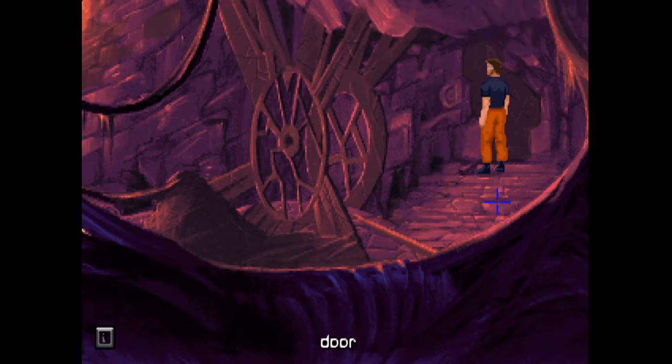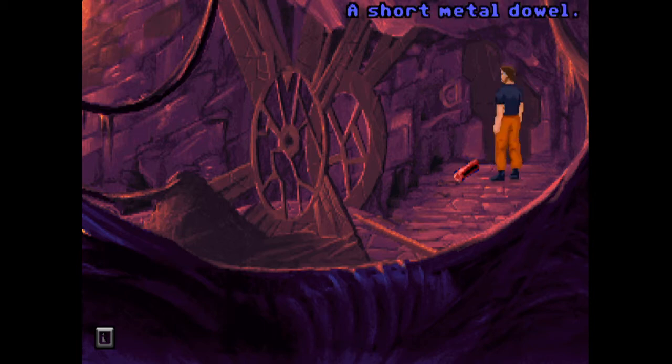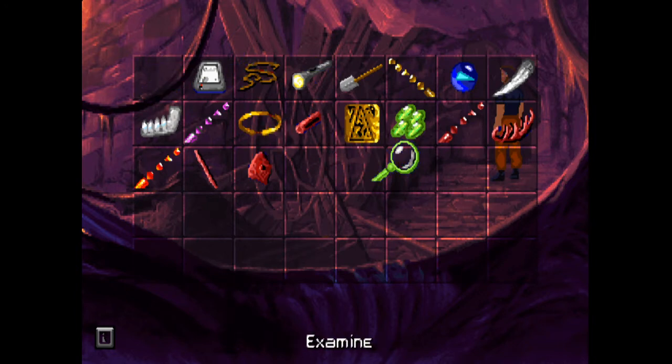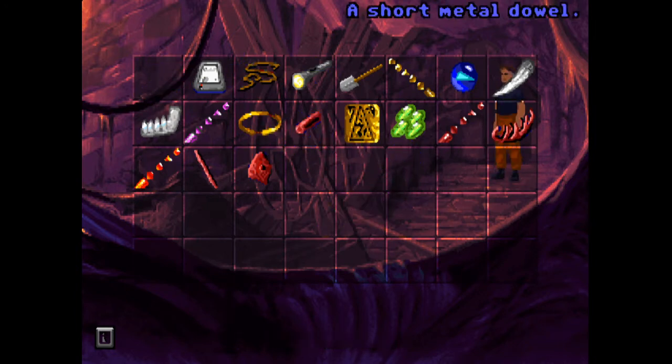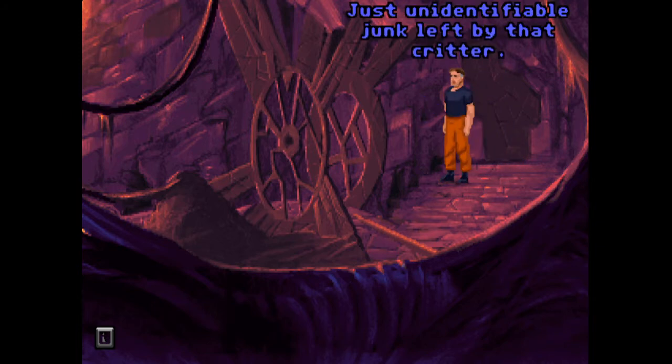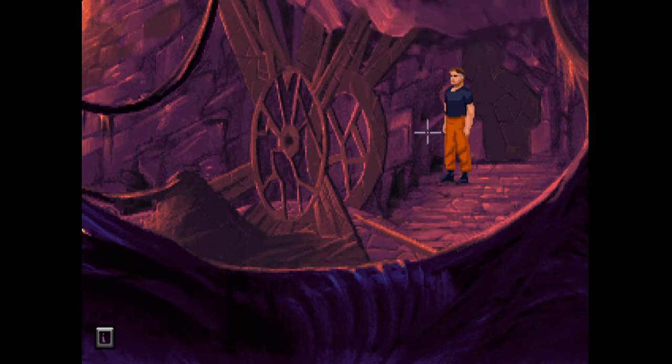There's a hole here — is there anything else? What's that? A short metal dowel! Okay, what does that thing do and where is it? There is a short metal dowel. That's where the critter is hiding — oh, is there another hole there? Just unidentifiable junk left by that critter.